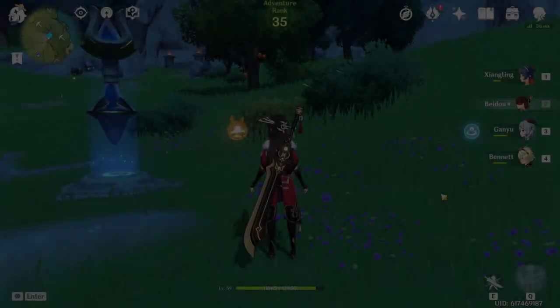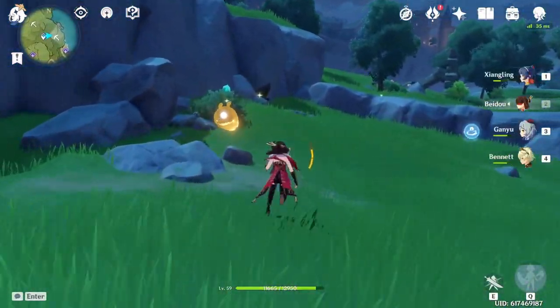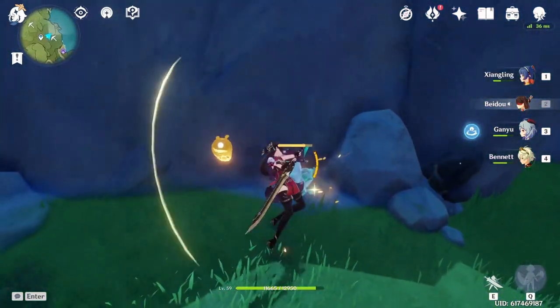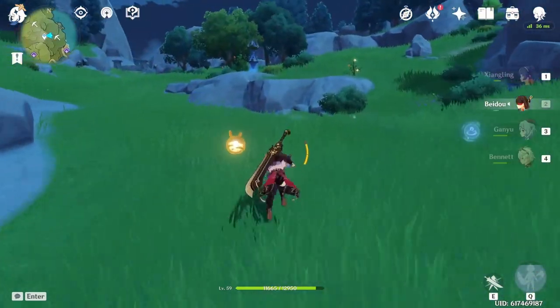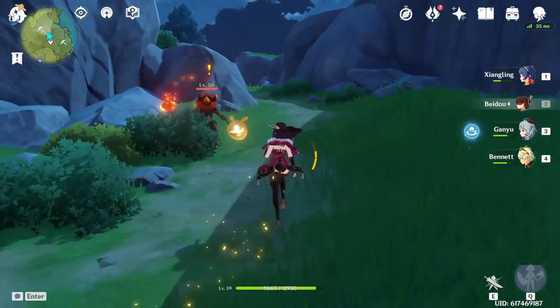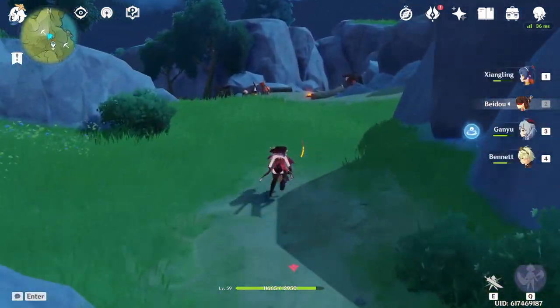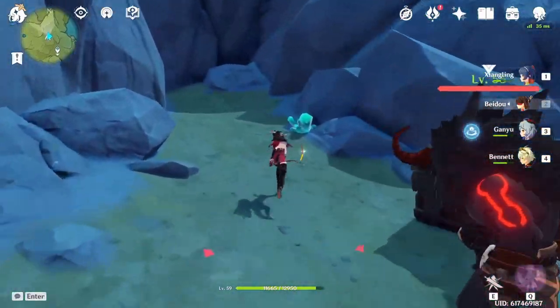For the next teleporter I like to turn right right when I spawn and grab the crystals behind the teleporter first. Then I head back the way I came past the teleporter, following the path to the right to the next deposit. I will say during this clear there were way less crystals compared to normal, so you may find yourself getting even more crystals than what you see here.